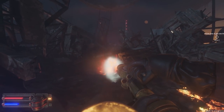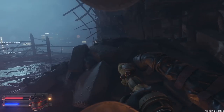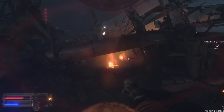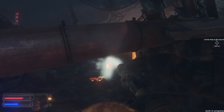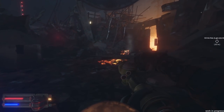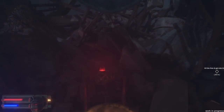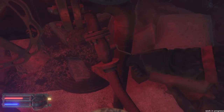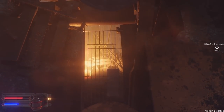Another one here. Looks like we're clear to push through. We got everything taken care of. Looks like another hydrant — let's fill her up. Hook up, water on. We're good to go. Looks like that gate is locked from the other side. We might be able to pry that open with the crowbar.